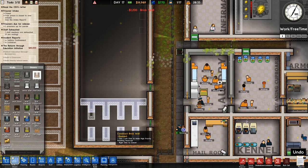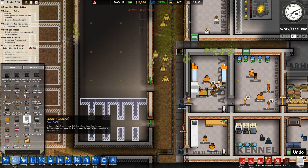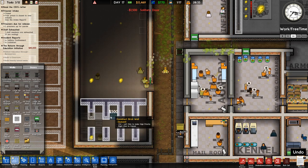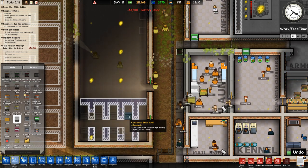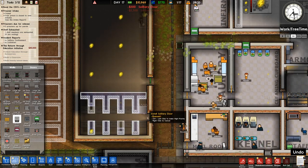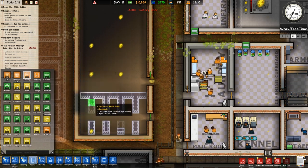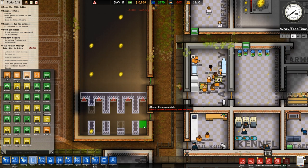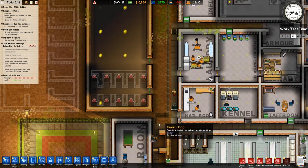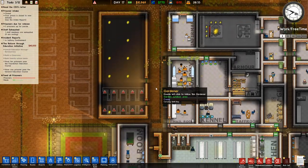Let's get the solitary cell set up and get the solitary doors on as well. I think that should just about do it. Let's create some solitary rooms — one, two, three, four, five — ten of these in total. That does the trick quite nicely, although no one can get in there yet.